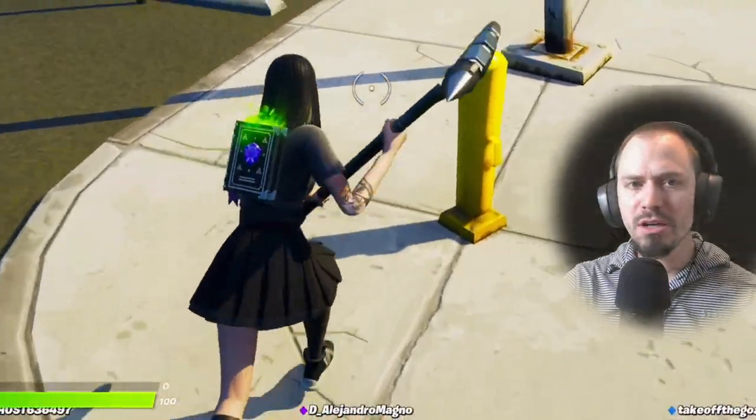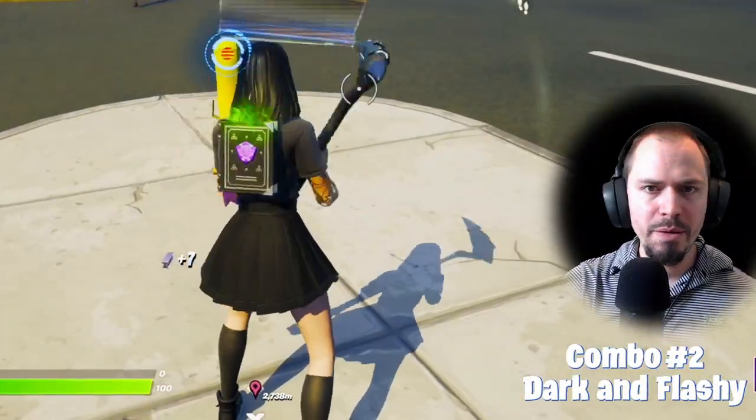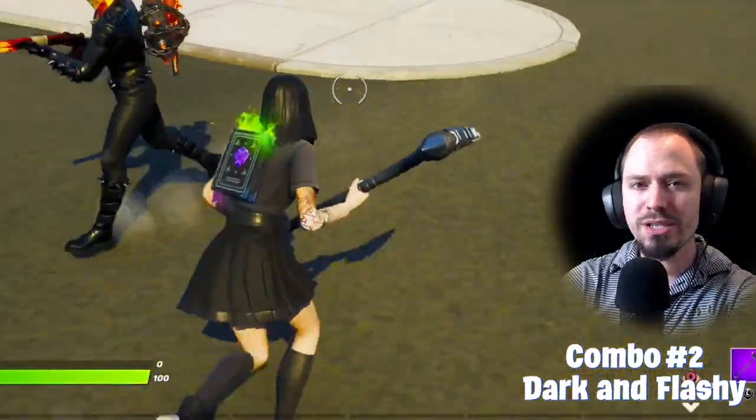Next up, combo number 2. I'm gonna call it Dark and Flashy. It sounds contradictory, I get it, but the main idea was to have a Halloween theme combined with some flash. We're starting with the glider this time.